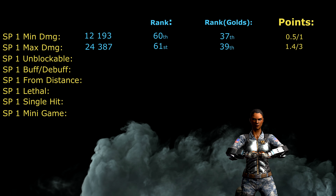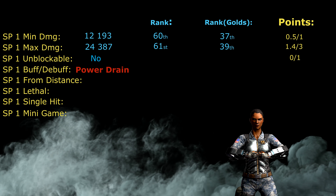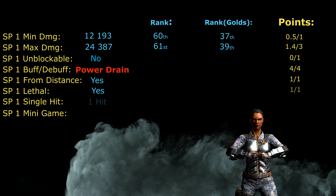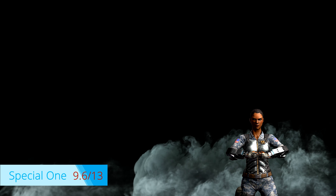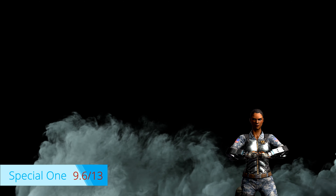To recap: Plasma Burst can be completely blocked, has power drain as a debuff, can be cast from distance, is lethal, consists of one mini hit, and uses the horizontal or vertical swipe mini game. Despite the low damage, Jacqui earns an impressive 9.6 out of 13 possible points for Special 1.